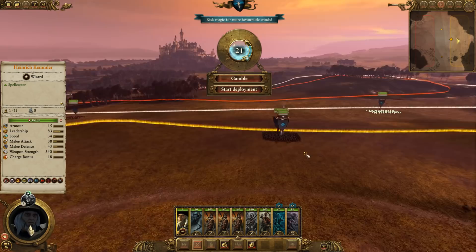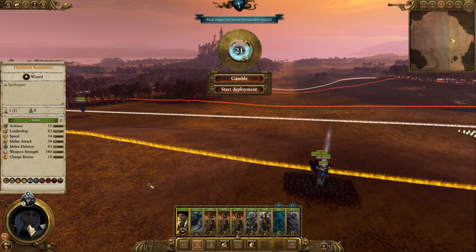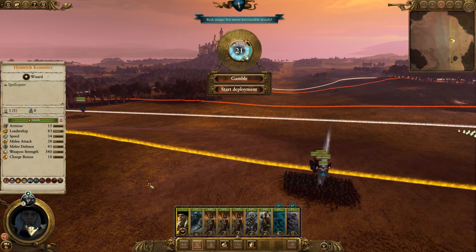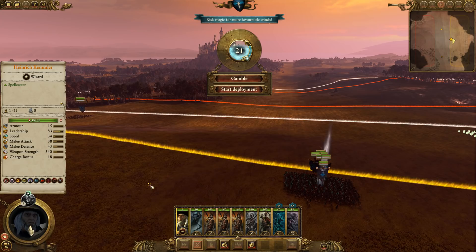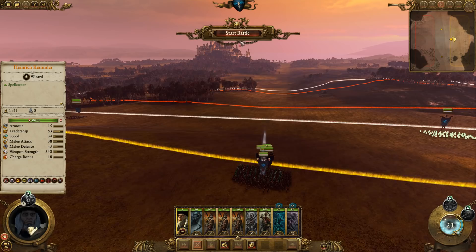This is going to be very heavy in the cheese department. We are going to be using blobs. In this particular battle, our magic won't seem very good because we've only got one spell without any points into it. As we level up Kemmler, magic will become more and more powerful. The blob has two major weaknesses: magic and artillery. If the enemy has either, be very careful. Bolt throwers aren't a big concern, but hellstorm rocket batteries, cannons, and trebuchets — anything that kills a large number of blobbed units — you want to avoid the blob in those situations.